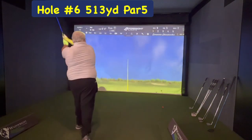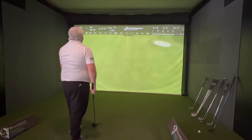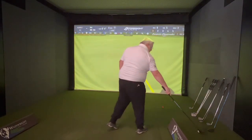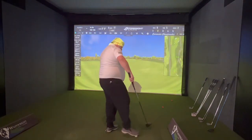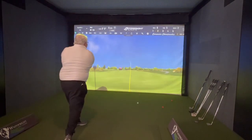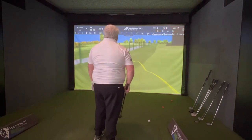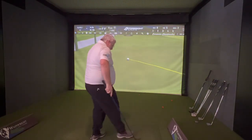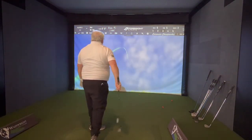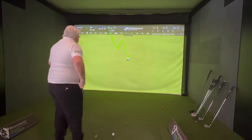On to the first par 5 then, hole number 6, 513 yards. Really difficult start here. I took a little bit off the drive just to keep it straight, and it paid off. But on the second shot I tried being a bit clever — took the 3-wood and ended up pulling it behind the shack on the left. Lucky it stayed in play. Had to pitch over the shack, decent shot, and we're on the green with a bit of backspin.